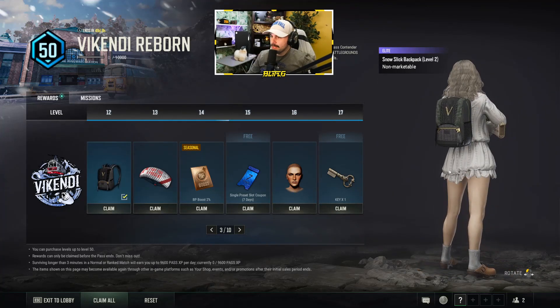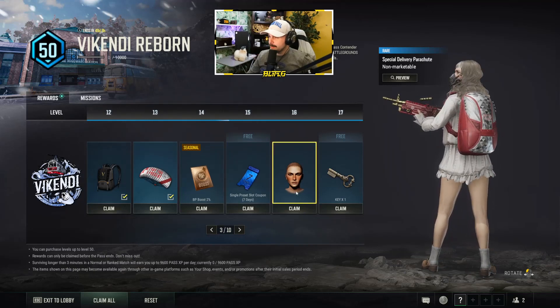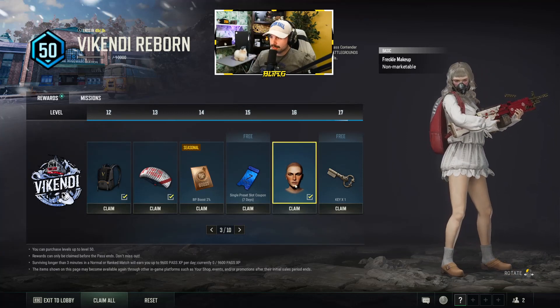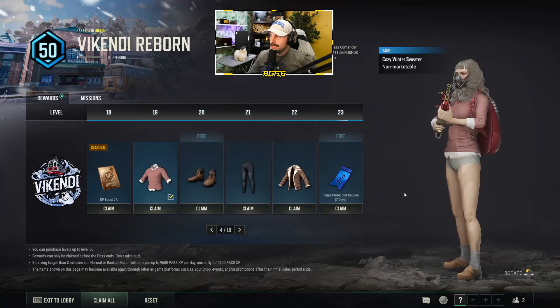At level 12 there's a new backpack and a new parachute — I think it says 'I got you a present' on it, which is really cool. Skipping the BP boost. We have another new face, a freckle face — for the gingers out there, shout out to them. This is the first freckly face I can remember.